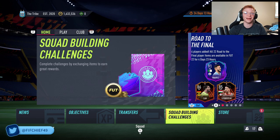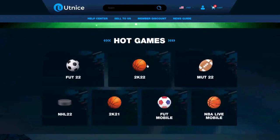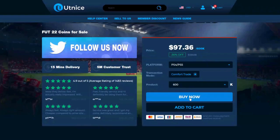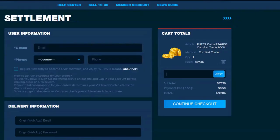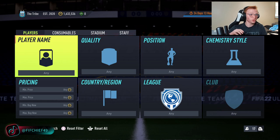Alright boys, today I'm going to be running you through every single investment that you can make right now to help you make some easy coins on FIFA 22. But before I get into that, I need to show you guys the easiest way to get some coins. If you're looking for the cheapest and most reliable coins on the market, head over to utnice.com and use code CHIEF for 6% off at checkout. Now let's jump right into this video.